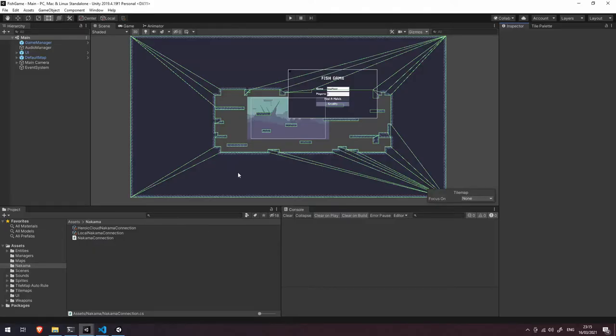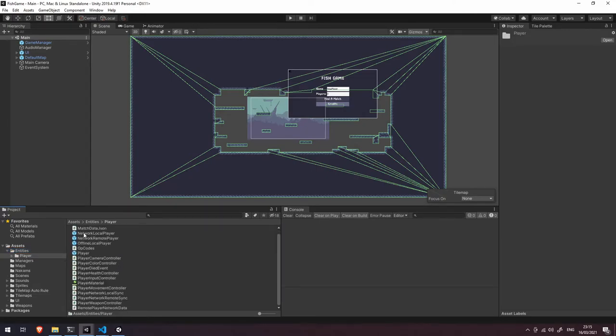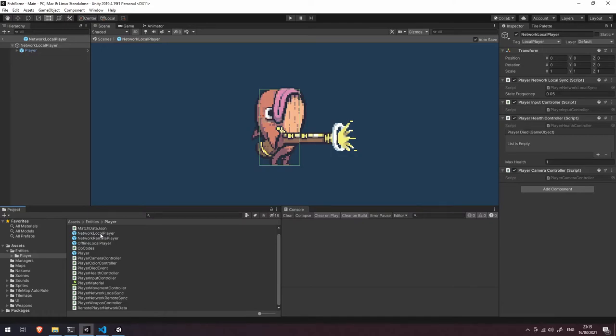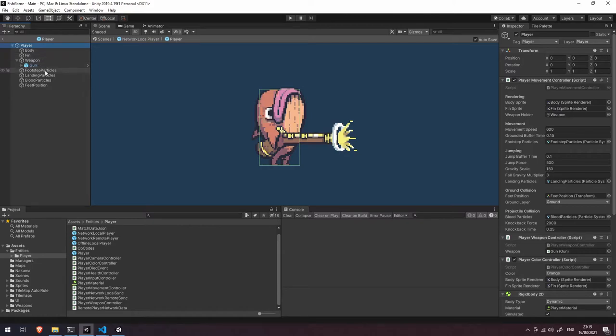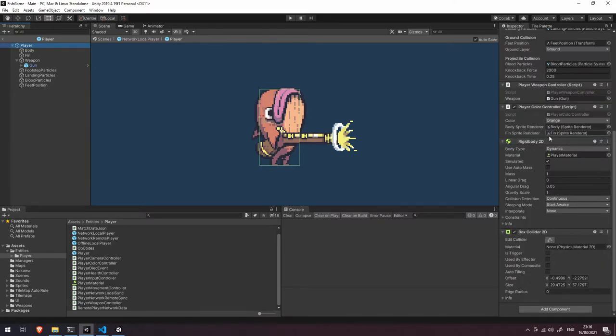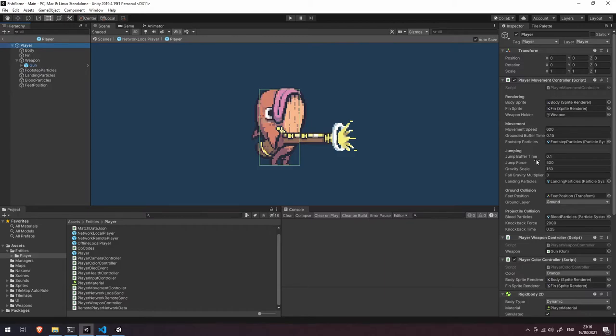Let's jump back into Unity and look at the differences between those two player prefabs. In our assets under entities/player we have our network local player and our network remote player. Inside network local player there's a fairly basic hierarchy — the only child is the actual player prefab itself, which has our body, fin, weapon, and footstep particles. This is the generic player prefab containing all movement code, weapon code, and color code — it has no concept of networking whatsoever.